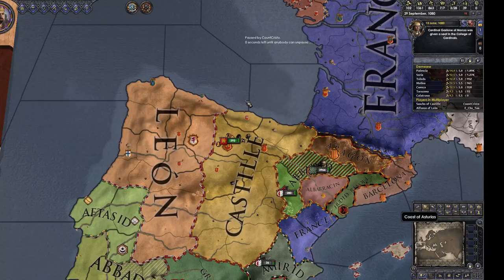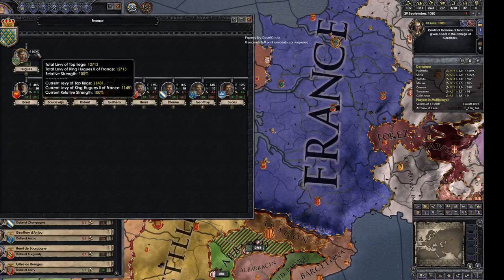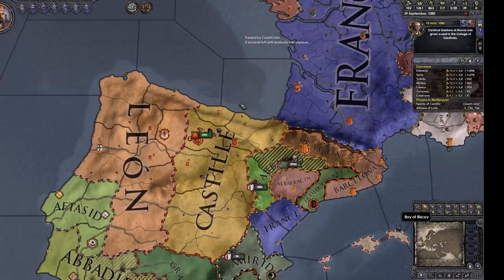But if it was just 11,000 we could take him right now. Is there a way to see the true maximum? I don't think so — it's just something you have to be aware of. Just know that it will rise, and it will rise more the less his vassals like him. If they like him around zero, he gets the most benefit out of it.